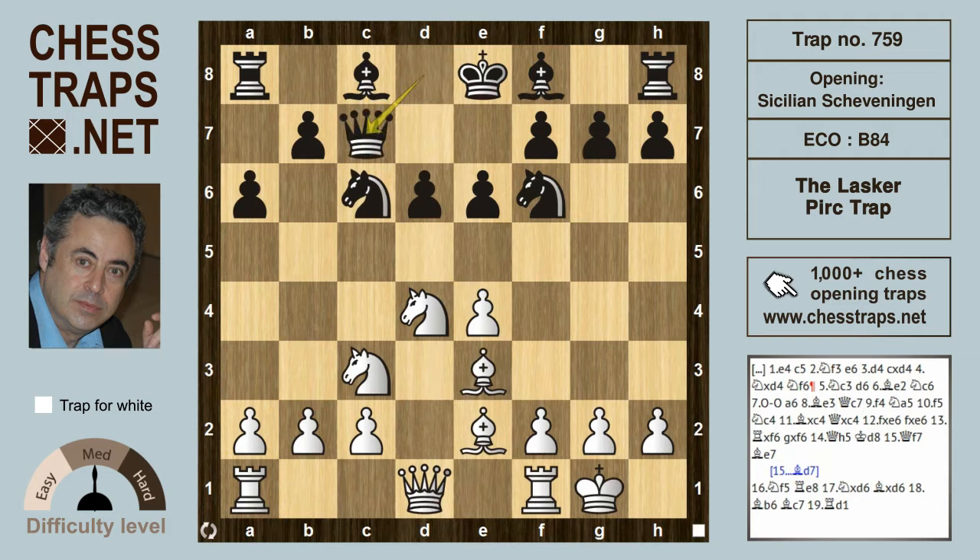After Qc7 and f4, we've reached an exceptionally common position in the Scheveningen. Black should probably continue with regular development moves such as Be7, Bd7, or even b5.